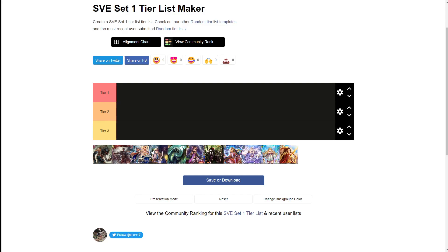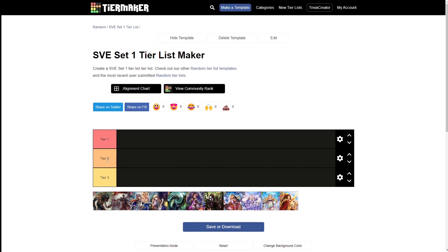Hey guys, it's Lust here, and I want to go ahead and make a tier list video after I've played in quite a few games of Shadowverse. I've played at least three champion showdowns, one qualifier, and many many locals, as well as a lot of remote tool games against decently good players. I think I have a basic understanding of the game and what's currently the best decks in Shadowverse Evolved Set 1 — Advent of Genesis only.